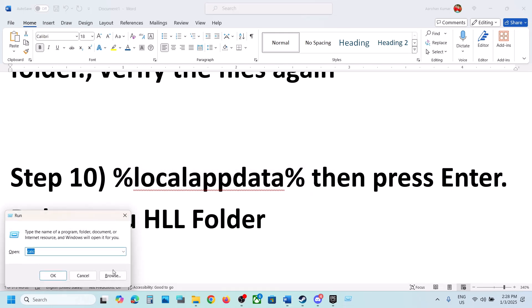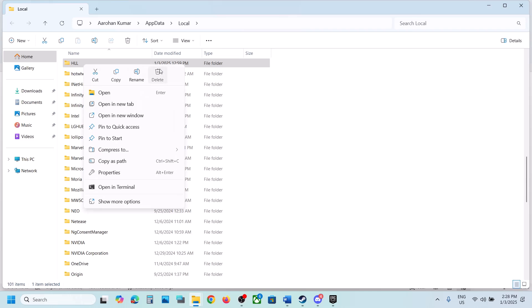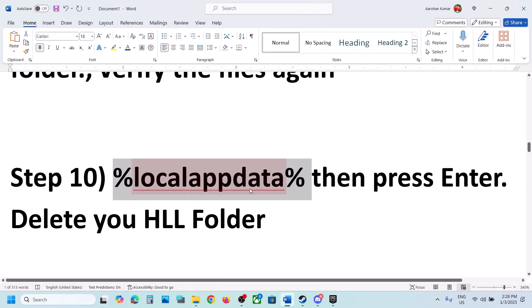Type in %localappdata% in the Run box, click OK, and delete the HLL folder. Right click on HLL and delete this folder. Once it is deleted, launch the game.